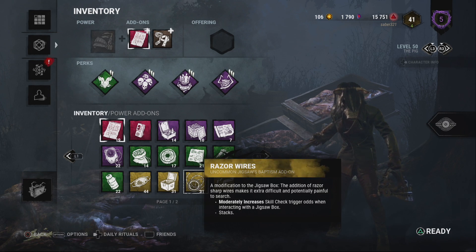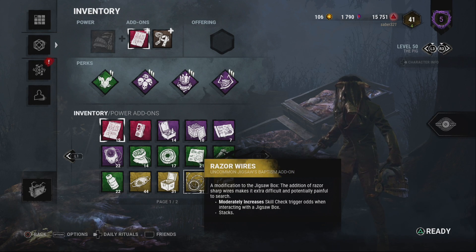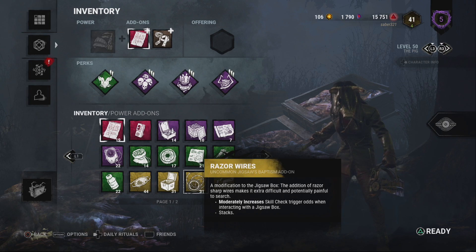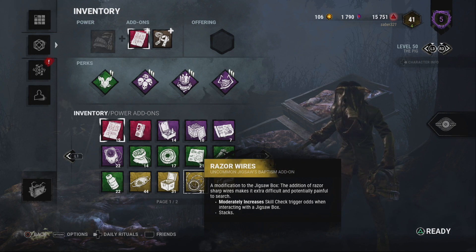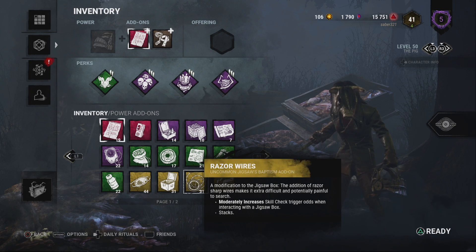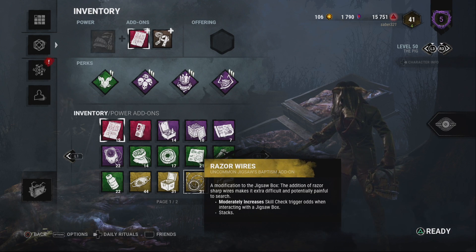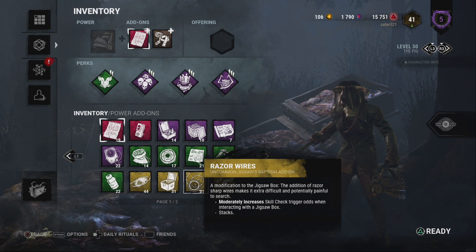Also, let her be a bigger threat by having her traps regenerate — like an operator in Rainbow Six Siege who throws needle traps and after a certain time regens them. The Pig should start off with four traps, or even start with one trap since she can only get survivors down so fast, but by the time she gets two survivors down, there's another trap — have a regen mechanic. Towards end game, though, that would be too overpowered if the end game collapse happens.